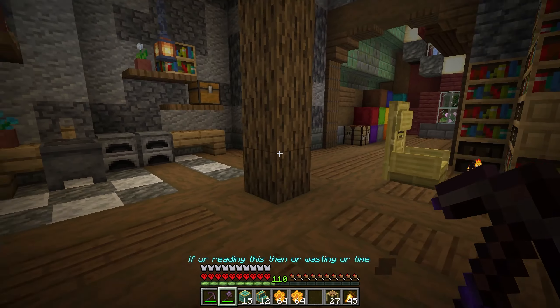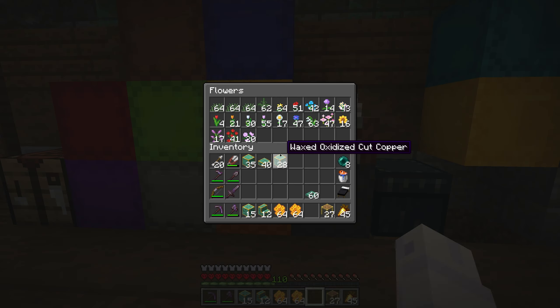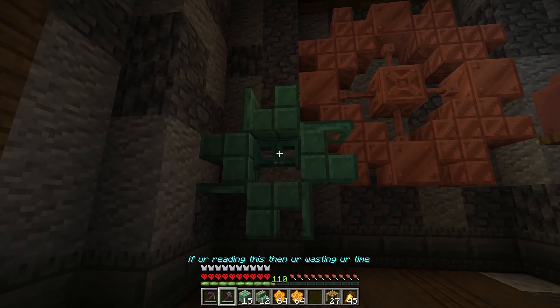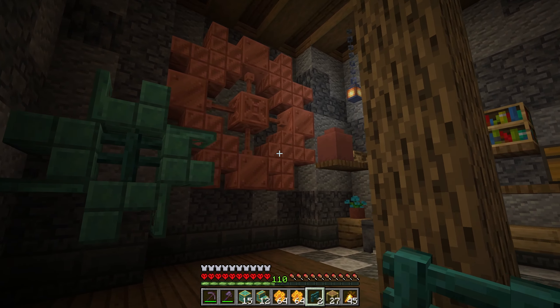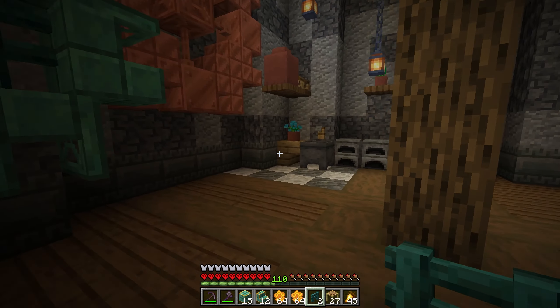What if I put a trapdoor in the middle — maybe a fence gate or even just a fence, that might look pretty cool. Yeah, that looks better. Nice. We've got a couple of gears in here — maybe one more up in that corner. Let's do that real quick.